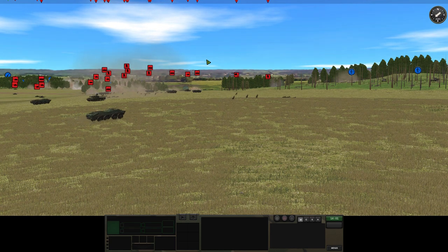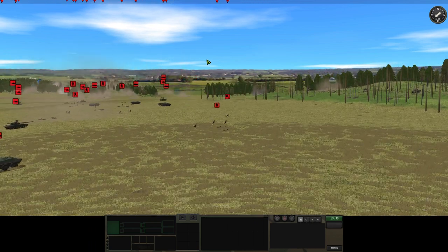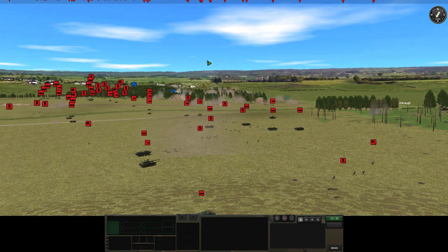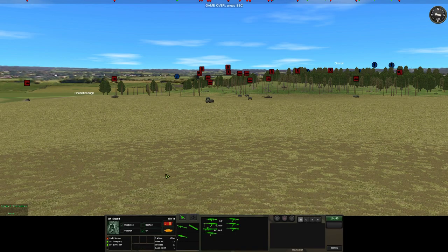It seems like the final stages of the attack on the ridges — our boys are salting the treeline. The Americans have surrendered before we could really move our tanks onto the objective. The Soviet army earned a total victory — two tanks lost, one unarmoured vehicle lost, and only 22 men killed and 10 wounded, compared to 100 men killed and 35 wounded for the US, much of which came from the artillery.